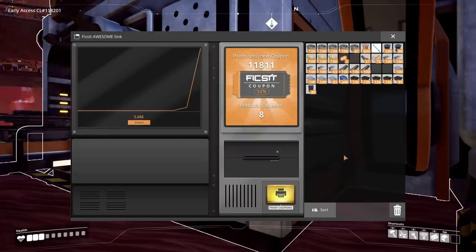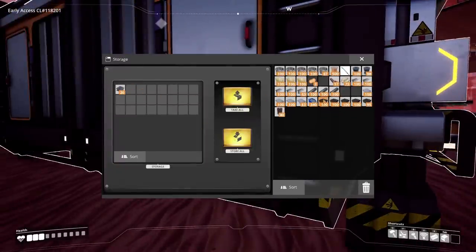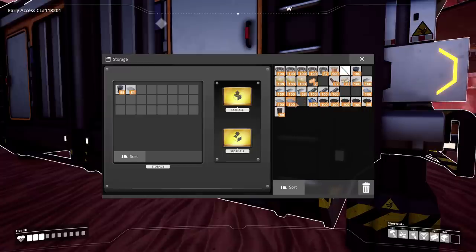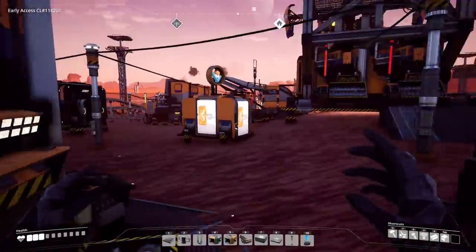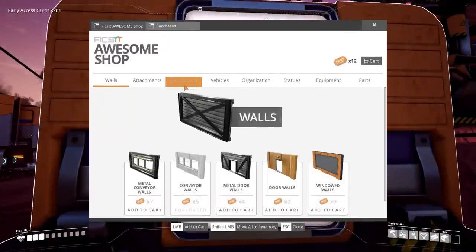Once those are done I'll feed it some other stuff and see how many tickets we get. I've got two left over from last time — I'd like to have at least 10. Let's give it a stack of rotors, some reinforced platings — already got 10 tickets and I've got two extra. That's probably enough for now; we can come back later.